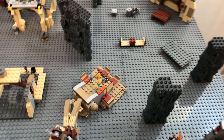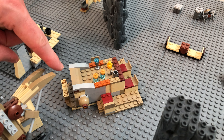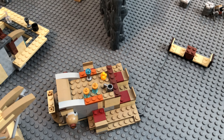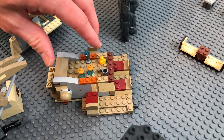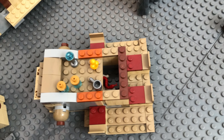My daughter also built what she calls the Snake Bar. She said a skilled bartender works here and is able to slide drinks perfectly down this to the patrons, but inside the table is a secret hatch that reveals a snake-filled tomb where unruly patrons are put.